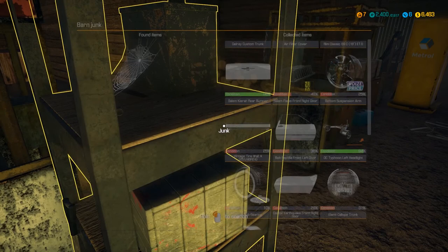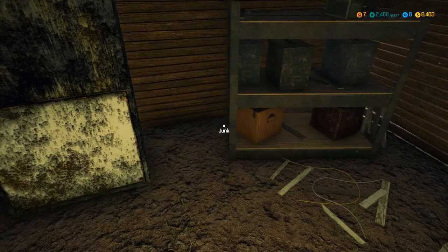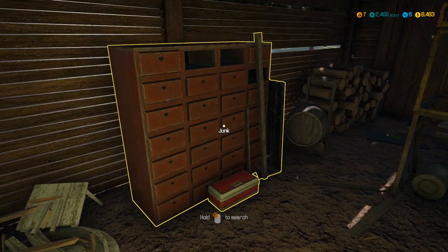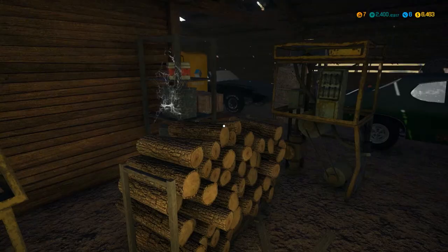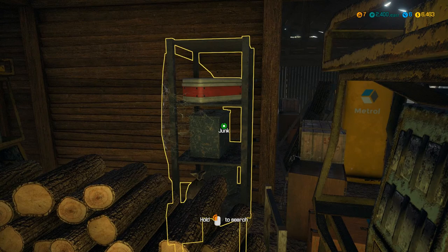Seriously sounds like we're near a bloody dog kennel or something. Take everything. Before we leave, we'll make sure we check how much money we've got. All these parts — if they're free to take back, it's pretty much like coming into a scrapyard and taking whatever you like, which is great.